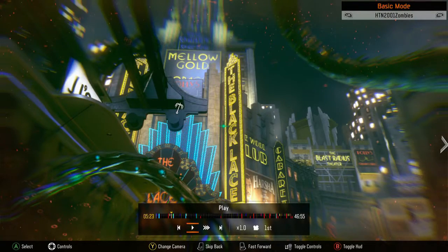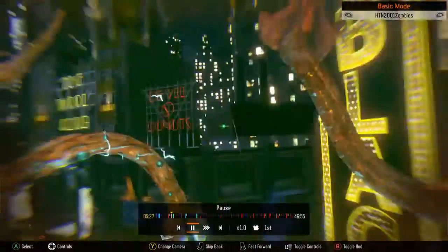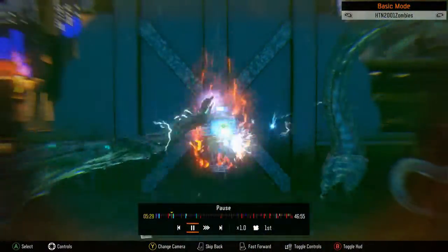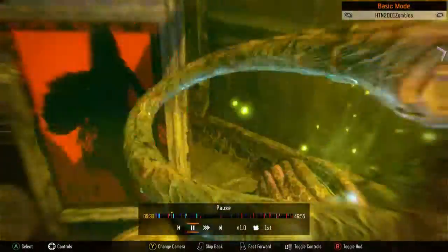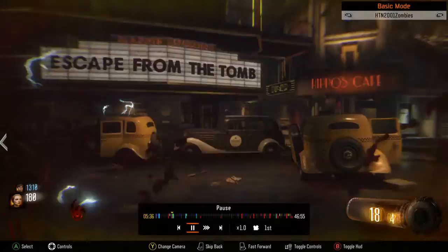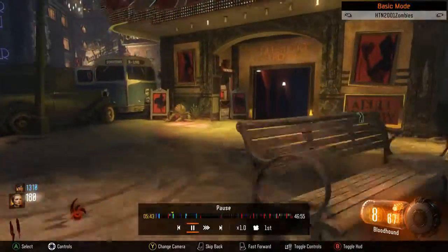You can shoot this panel if you want, then grapple the little area. You have to run back, jump, and melee the crate — it breaks and gives you the hair piece for Jessica. Once you do that, shock the panel by the theater and grab the item.